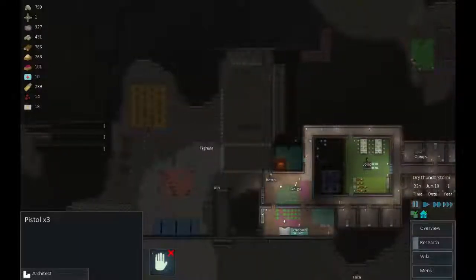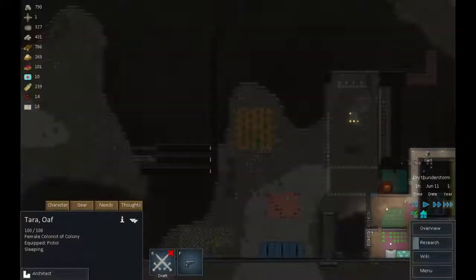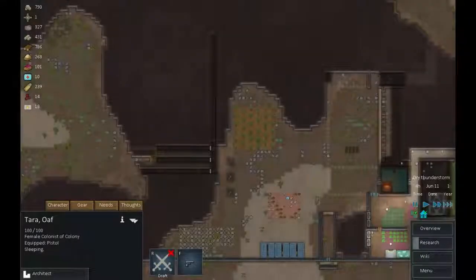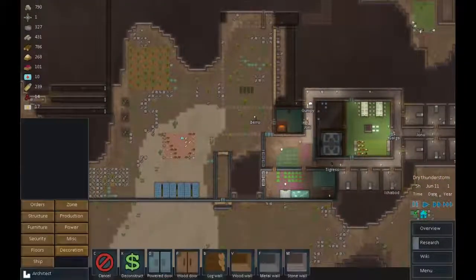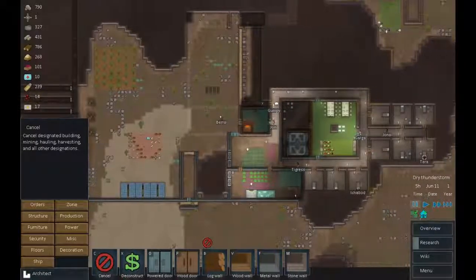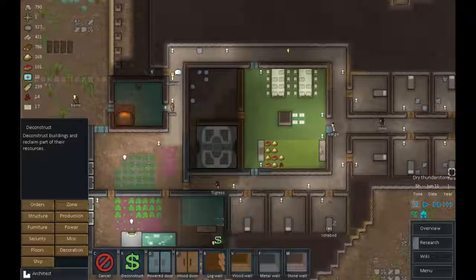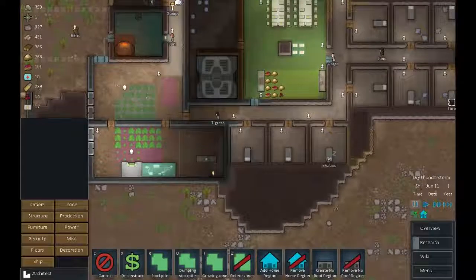Grumpy's sorting that out - good man, if a little grumpy. So we get those doors done. A few other bits and pieces I'd like sorted out immediately: first, since we have our nice new kitchen area, we don't need this table anymore, so we'll mark that to deconstruct. And with that zone freed up, we can start putting some hydroponic gardens there.